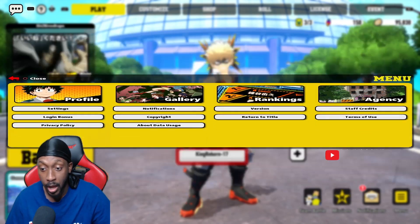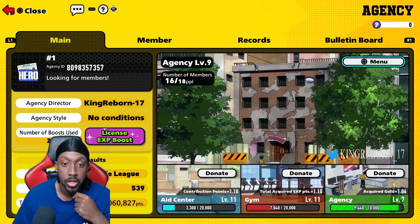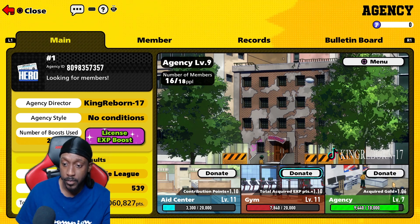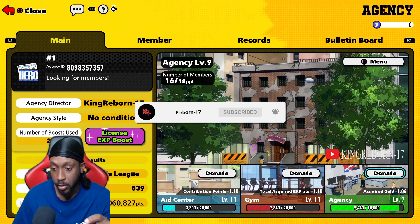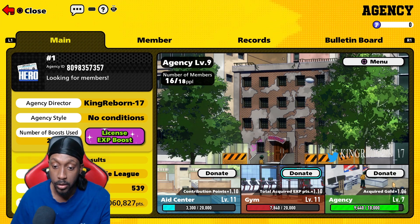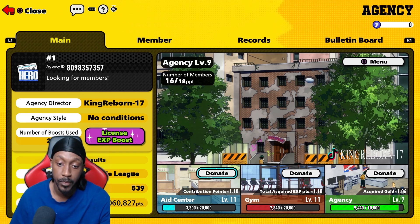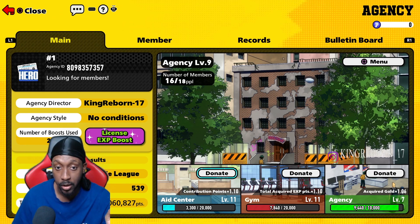This is something I don't know if anyone has done or tried, but I tried it and it worked. So you have your agency, your aid center, and your gym. The more you level up the agency, the faster you get gold. The more you level up the aid center, the more contribution points you get at the end of each match — and that's what you need to boost to compete.